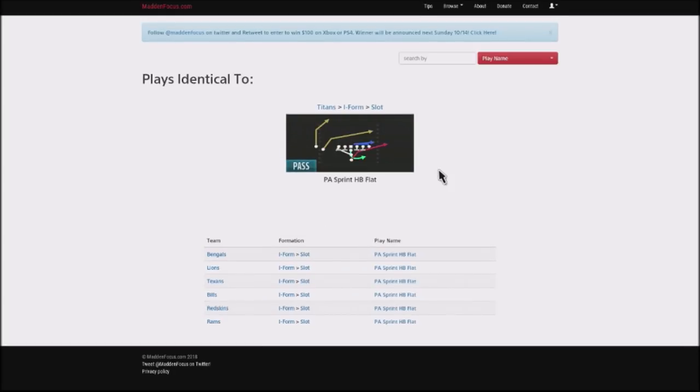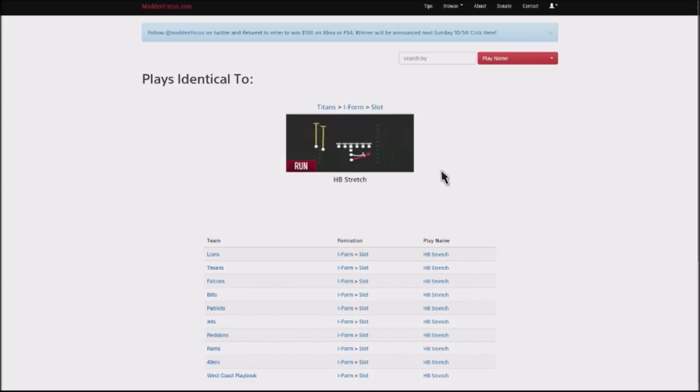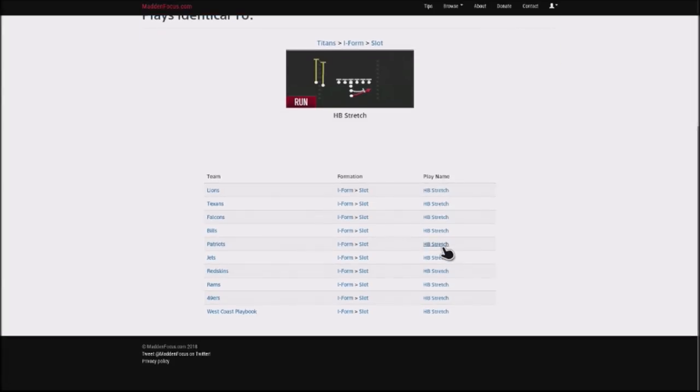The other play we're going to be looking at is the play-action sprint halfback flat. Both of them have route concepts that are fairly similar but play a little bit differently and will actually cut your opponent off. The play-action sprint halfback flat you can find in the Bengals, Lions, Texans, Bills, and Redskins. We're also going to complement a running scheme with the halfback stretch, which you can find in the Lions, Texans, Falcons, Bills, Patriots, Jets, Redskins, Rams, and the 49ers.